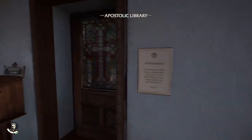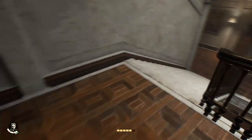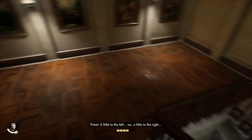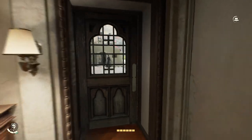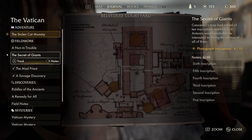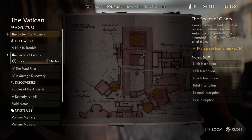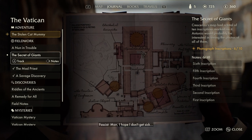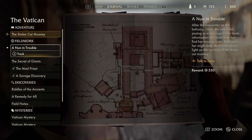Alright everybody, welcome back to the channel. We're here with another part of this Indiana Jones and the Great Circle walkthrough. We just did field work in the last part — it was pretty fun, interesting puzzles, exploration and stealth. We're actually gonna start with the stolen cat mummy this time. I was debating whether to do the rest of the field work, but I'm pretty sure we can revisit the area later if you guys want. For now we're just gonna bypass it — we want to get to the main story.